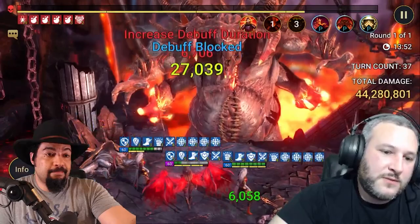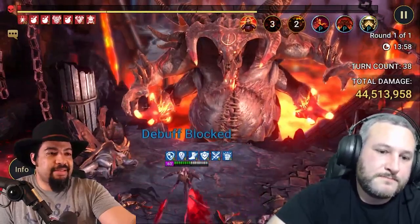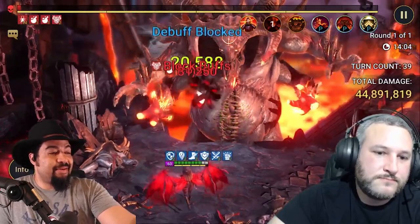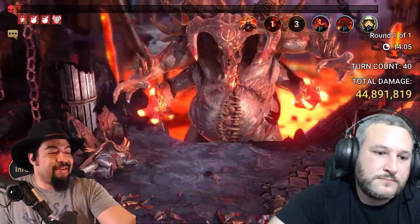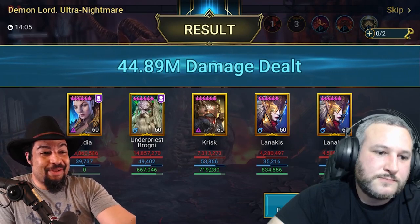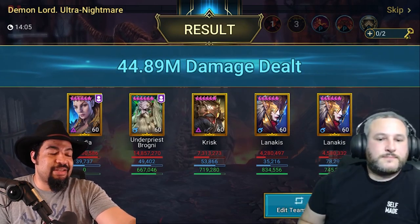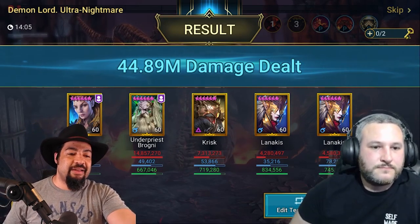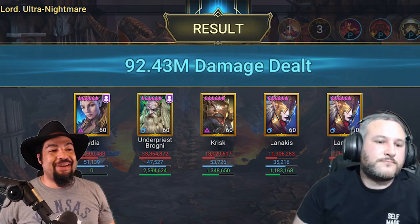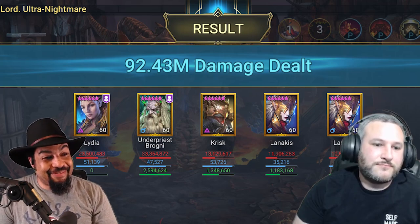I'm using three magic champs so force affinity has a big impact on this particular team. But we got over 90 million damage — that's crazy numbers. I'm Duchess-less, so let's go ahead and pull the eight sacred shards here. Let's see if we can get a miracle and get a Duchess. I'll pull my shards early — I did record mine this morning and it was a surprising pull. It's on the Game On video linked in the comment below.